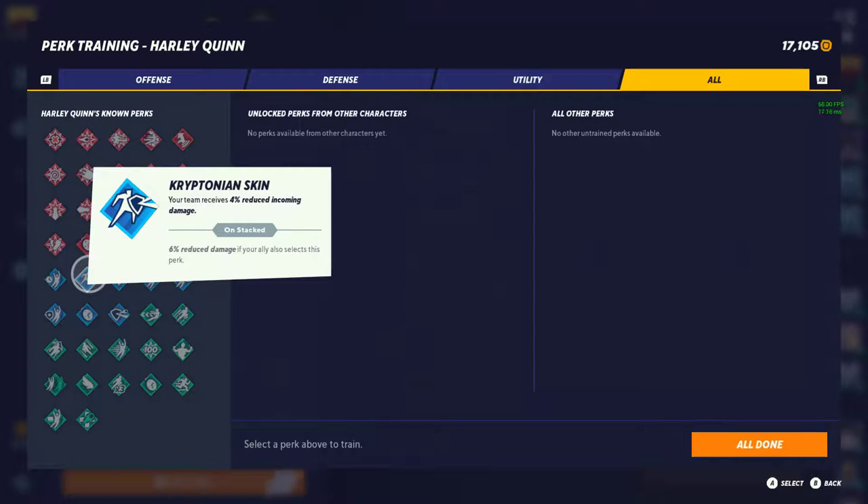Crypto Skin — your damage receives 4% reduced incoming damage, 6% with your ally. I'm going to give this a tier 3. The percentage is just not enough to make a difference — it's probably only 2-3 damage reduced, just not worth it.